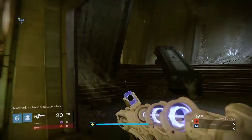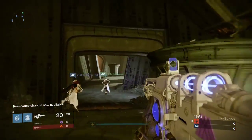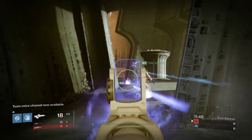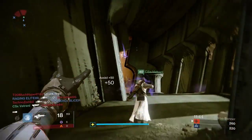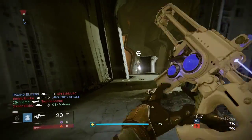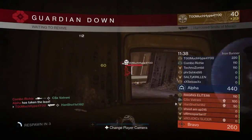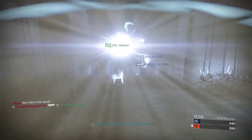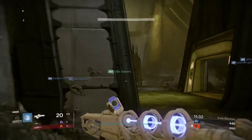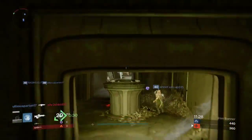In the weekly update that they posted on the 19th, they were saying that we are going to be getting two exclusive year two exotics, which I'm kind of hoping are the void and solar Thunderlords, because Thunderlord is the first exotic I ever got — it's a badass. But we're also going to be getting a bunch of year one weapons and armor back. Some of you might be excited, some of you might not, but we're going to go over armor first.